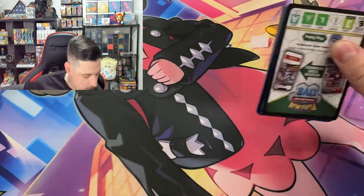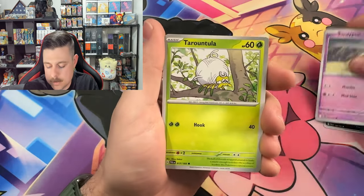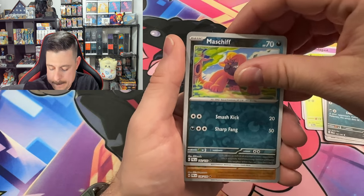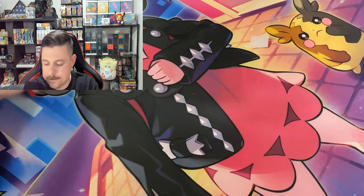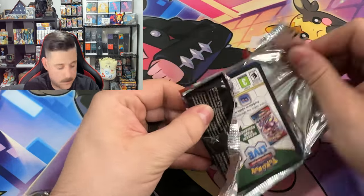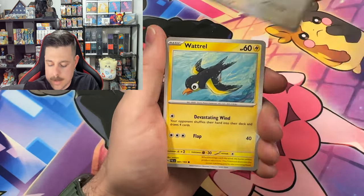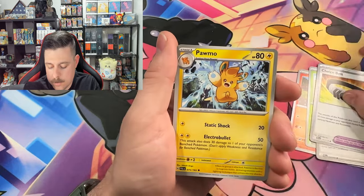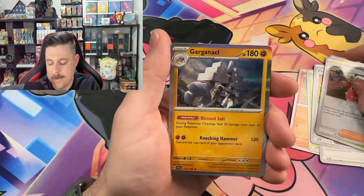All right, last two packs — we flew through this. Dino, Sandy Shocks, Tarantula, Murkrow, Passimian, Corvinite, Seviper, Maschiff, Glimmora, and a Tauros. Last pack — hopefully it's a banger. Maybe a Dendra, I don't think we've pulled any versions of her yet. Slakoth, Watchog, Fuecoco, Bramblin, Therapeutic Energy, Choice Belt, Palafin, Snover, Clavel reverse, and a pile of rocks.